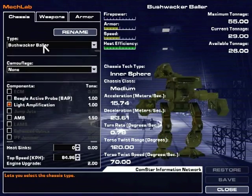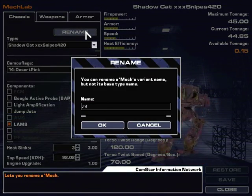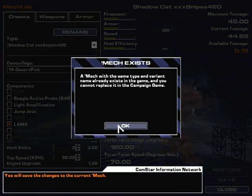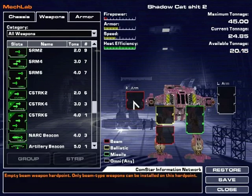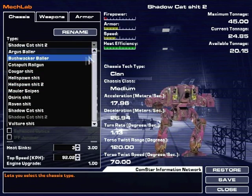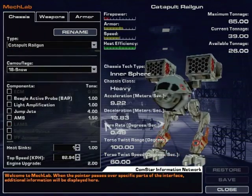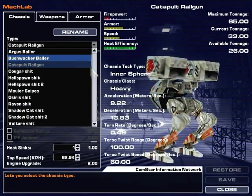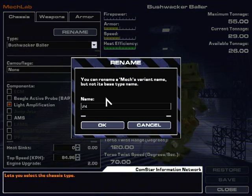Bushwhacker baller. The shadow cat sucks - it's shit now. There was an LRM 20 there which I stopped using. When things are labeled as shit, that's when I have it already removed, and I'm trying to add things. The Bushwhacker got stripped, so I can just call it shit now.